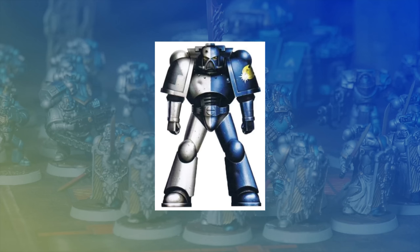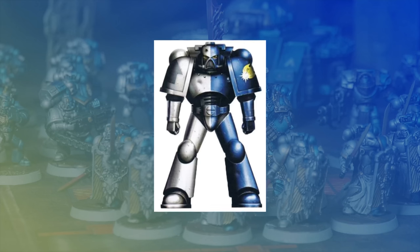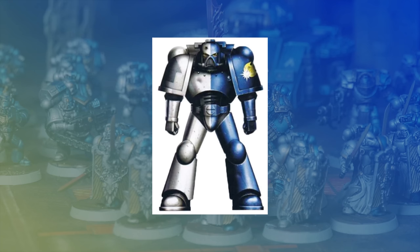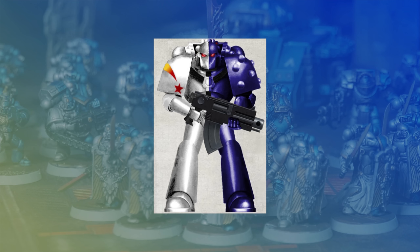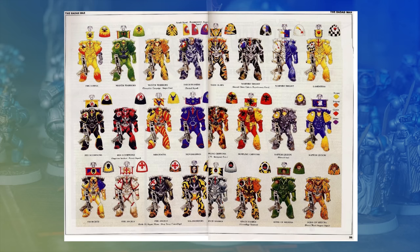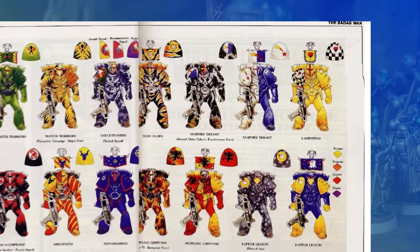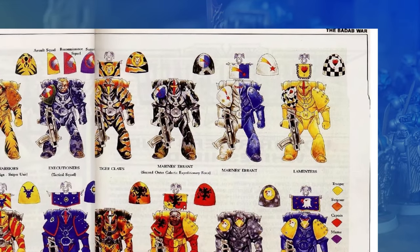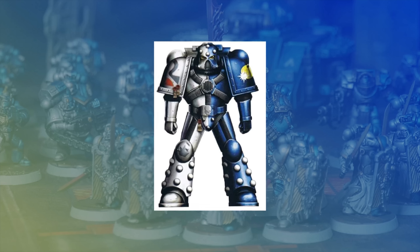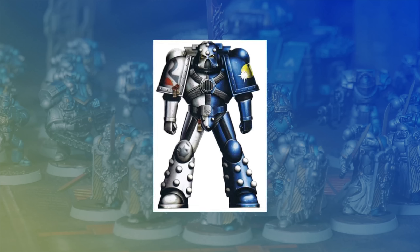The Marines Errant are a successor chapter of the Ultramarines in a quartered silver and blue scheme, with the shooting star as their chapter symbol. They've actually been around since Rogue Trader, when the silver was white and successor chapters didn't exist yet. This image here is one of the reasons I wanted to do them — they've been around so long because they're one of the chapters that participate in the Badab War, where Forge World later characterised them as a chapter specialising in boarding actions and fleet engagements.